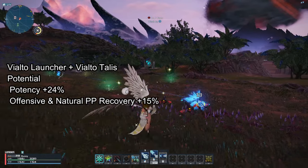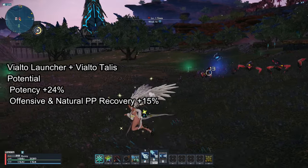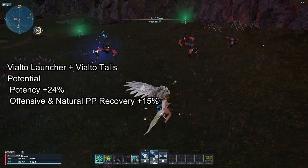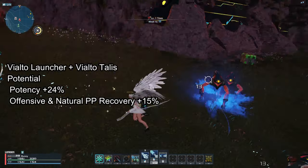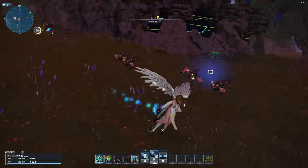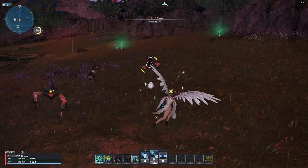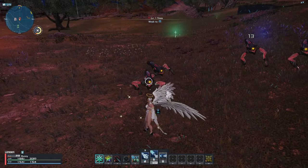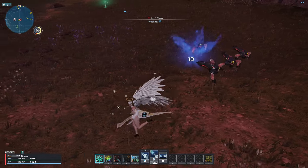Vialto's potential boosts your offensive and natural PP recovery up to 15%, so instead of getting 36 PP from Talus' weapon action, you instead get 41 PP every cast. On top of that, the Vialto series is extremely cheap compared to the Strega series. A fixed attack level 5 on Vialto runs around 1 to 2.5 million, but on the Strega series, no one is willing to sell a fixed attack level 5 for anywhere near that price.